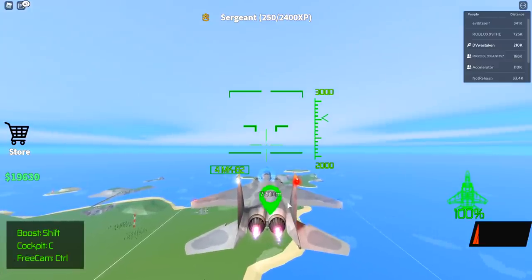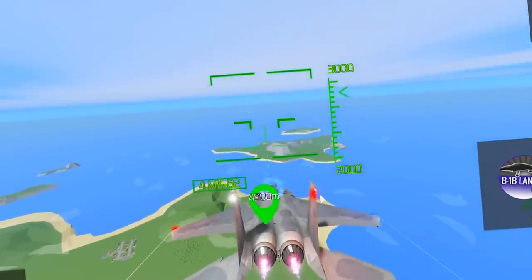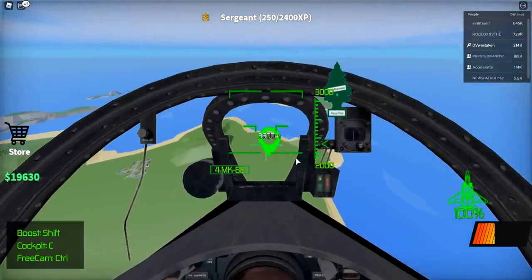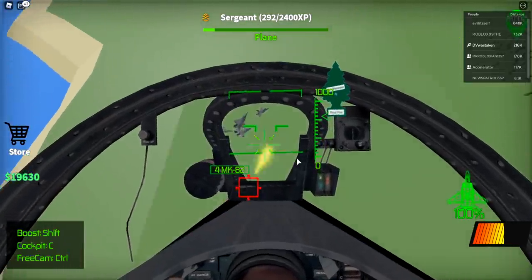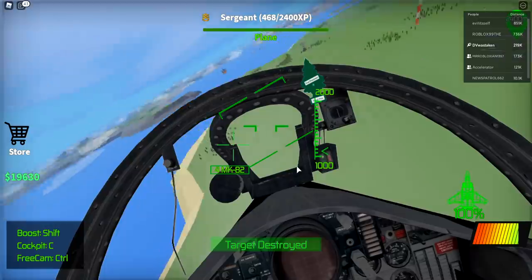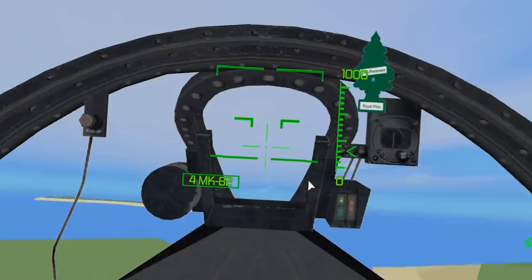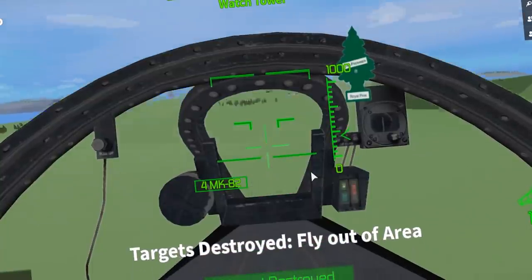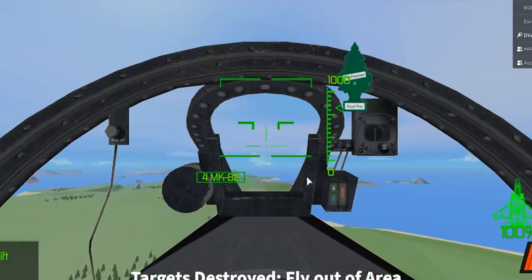Let's head down and take these guys out. I'll try the cockpit view this time — it might make you a little dizzy, sorry in advance. It looked like autopilot for a moment. The game auto-targets — you just have to hold down. If you're expecting crazy skills, this game doesn't really require them. As long as you have that red boundary, it'll auto-target and shoot.